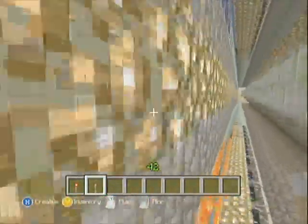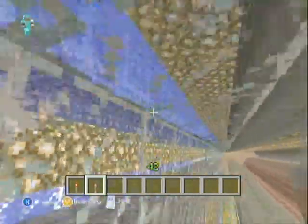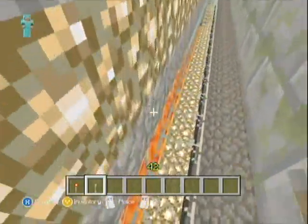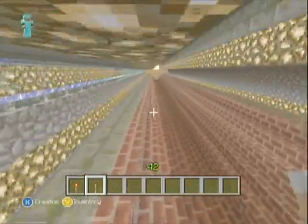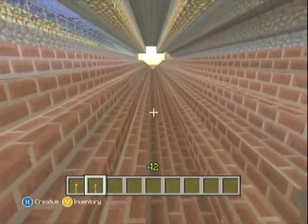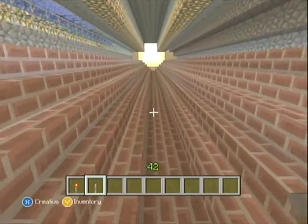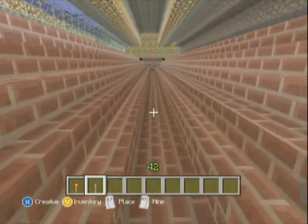Water acts as the matter, and the lava is the anti-matter. They're pretty big and pretty roomy. You can hide up in here if we're having a battle — we can come up into here and fight our way through.